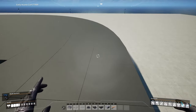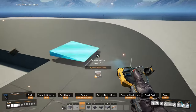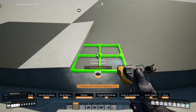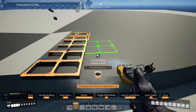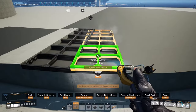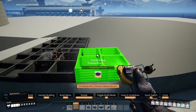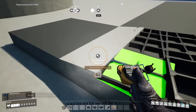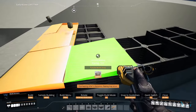Using a one-meter ramp, place it down, and then using the framed floors, bring them across but go up by two each time — so two, four, six, and eight. Then using the ramps, place them on top of the frames across.